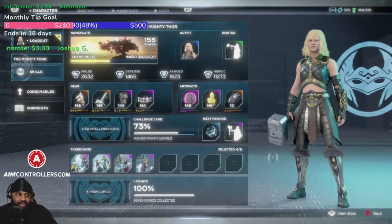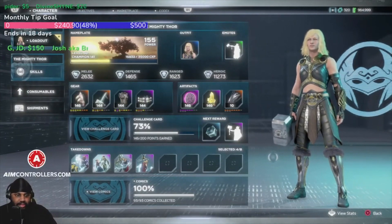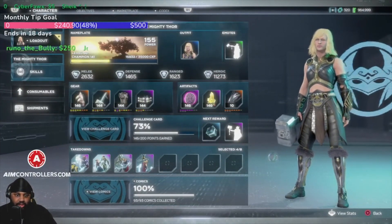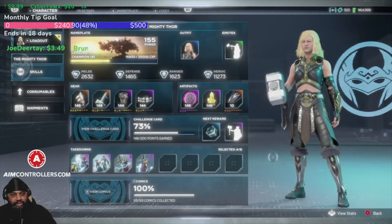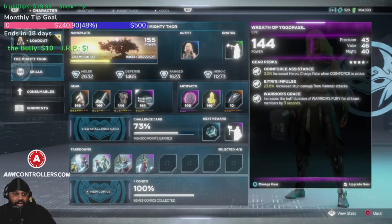Increasing your power level in Marvel's Avengers is pretty straightforward for those that have had the game since launch or have been playing since before the November 2021 Spider-Man update. The grind is pretty straightforward — you're trying to increase your gear, which has a score, and you're trying to get that to the max level.